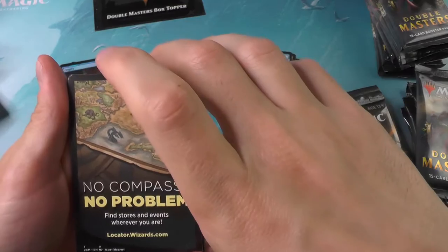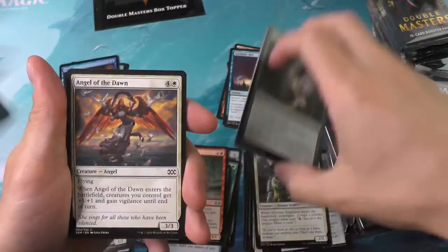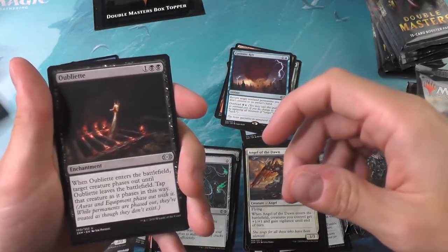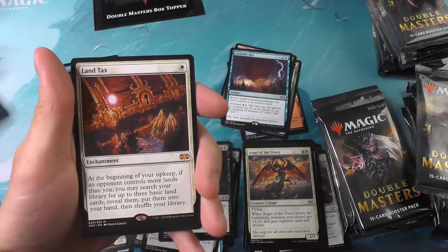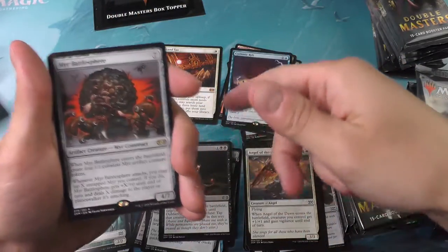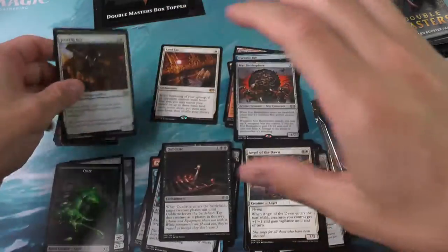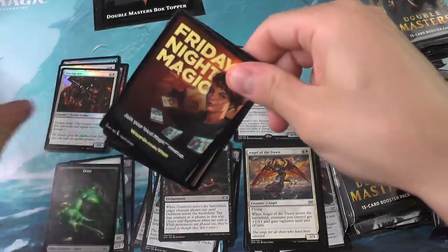This looks like the Expedition Map — maybe not quite. The Treasure Mage. This one was a reprint favorite — the Opulet. I got the Land Tax — oh, nice. I know this was in Battle Bond; I don't remember what other sets it might have been in. So that was our first mythic: Land Tax and the Mirror Battle Sphere. Two uncommon foils — nothing to shake a stick at.